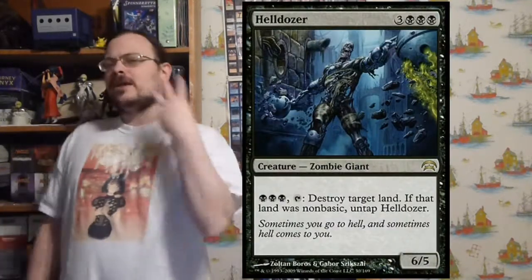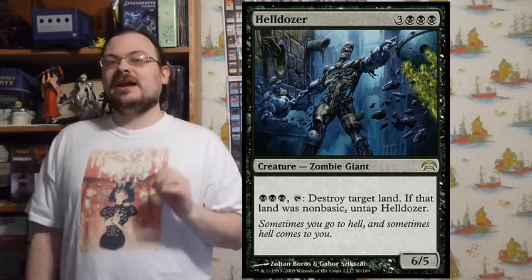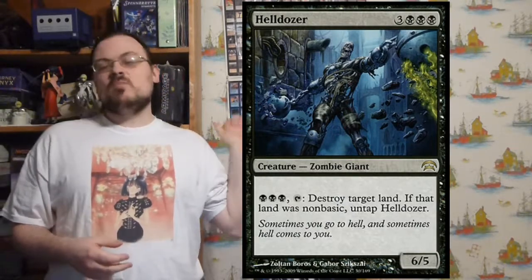Helldozer — three black mana, tap: destroy target land. If that land was a non-basic land, untap Helldozer and I can use him again. So he's really good at destroying non-basic lands and can still hit at least one basic land a turn.